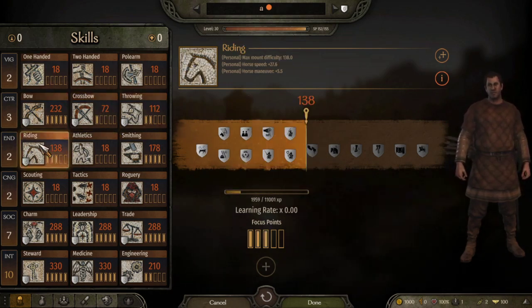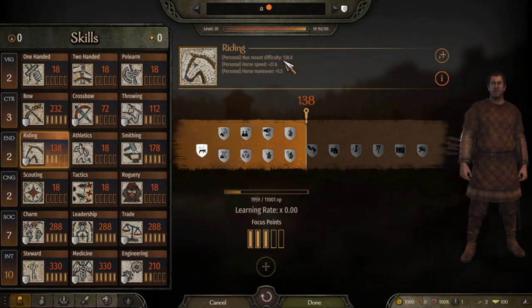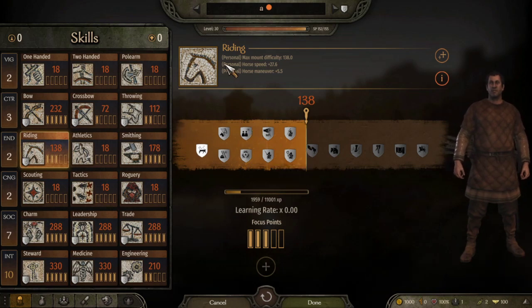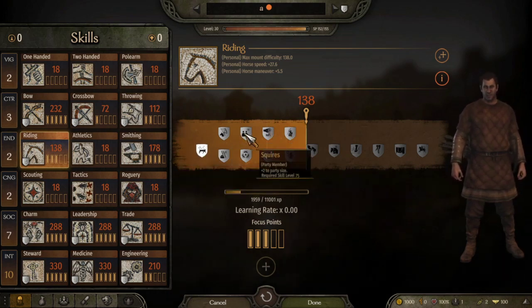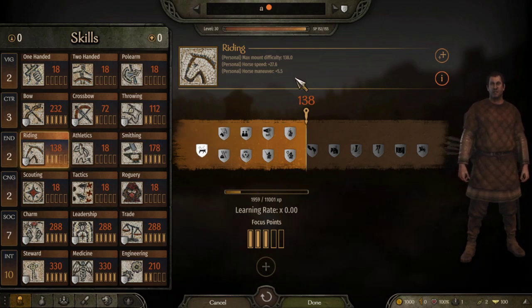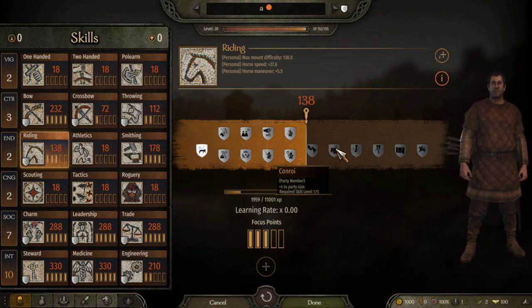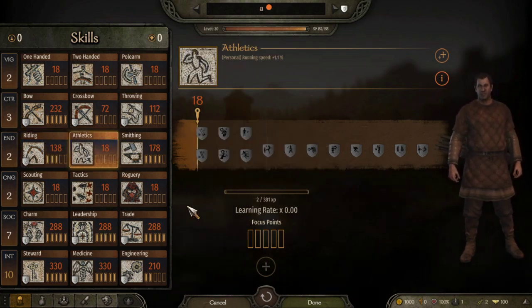For Riding you get mount difficulty, speed, and maneuver. The highest mount requires about 90 Riding so it's a good idea to have above that threshold to ride higher quality horses. You can also get party size here. You level it up mainly to ride better quality horses and for speed and maneuver since you'll be riding a lot in battles. There's another perk giving plus four to party size but you already get plus two here, so it should be fine.